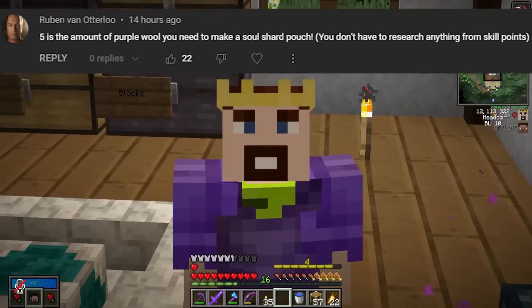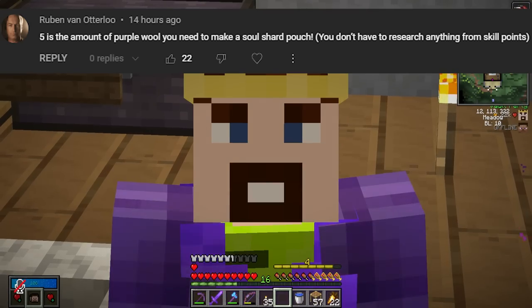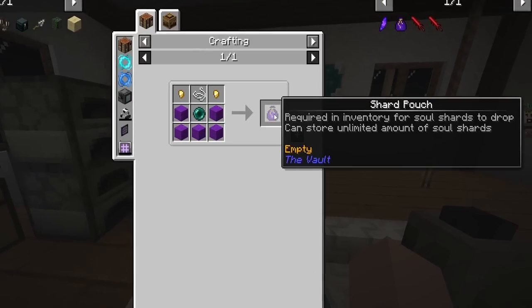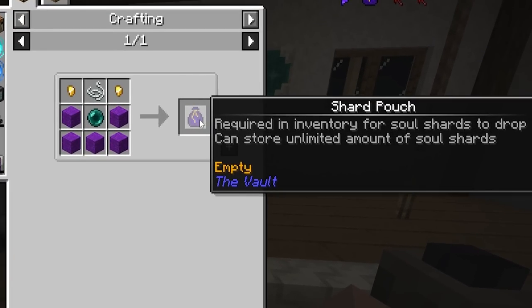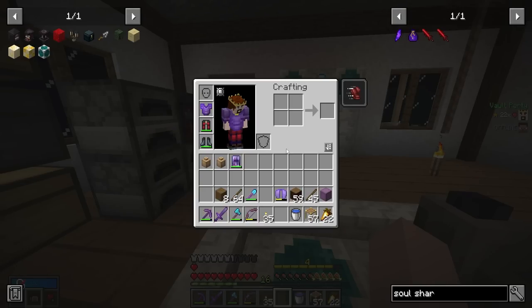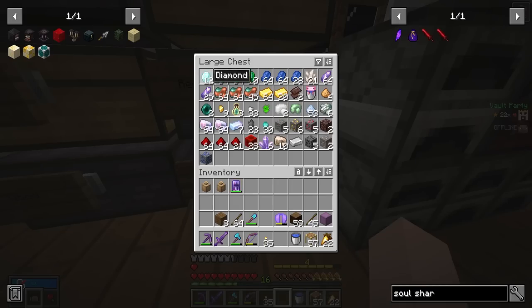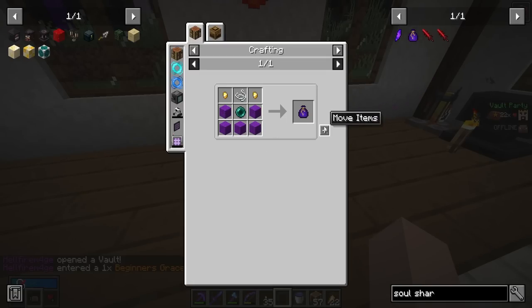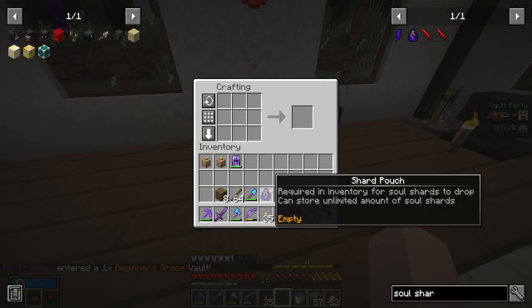Did you know it takes 5 purple wool to craft the Soul Shard bag? Interesting. Hey wait, you guys are telling me you can craft it without any research? You could just craft the Soul Shard pouch — it requires an inventory for Soul Shards to drop. Why have we not done that yet? Let me go ahead and get together the stuff that we need. I got the materials together. Let us craft a Soul Shard pouch.